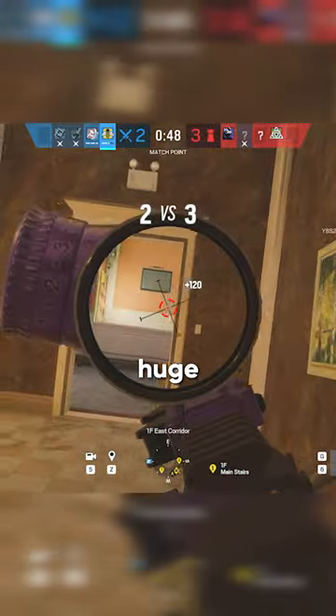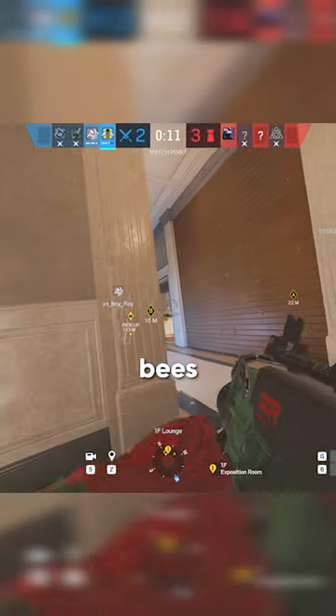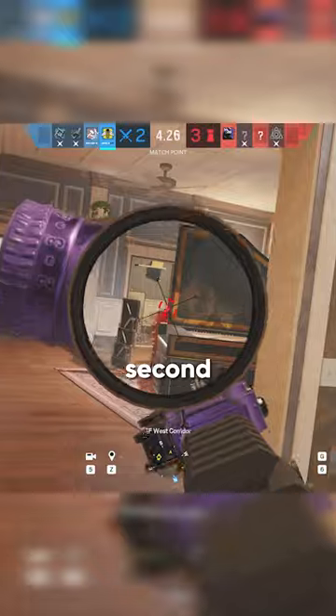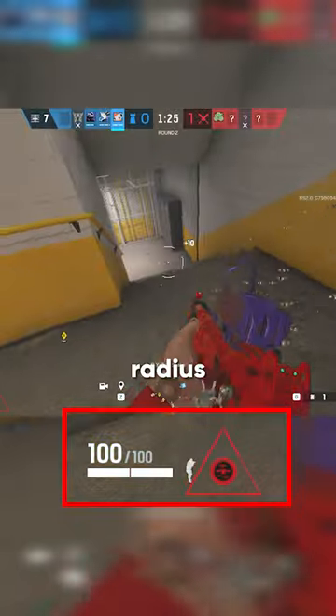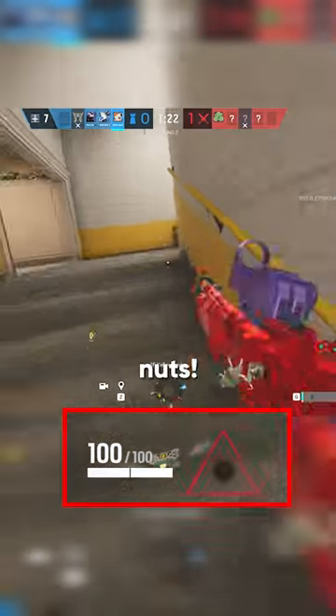And finally, Number 3, we have a huge Grim buff. He now launches his bees faster, pings every single second on defenders that are caught, reloads faster, and has about twice the size radius. Based on the playtest I had, it's actually kind of nuts.